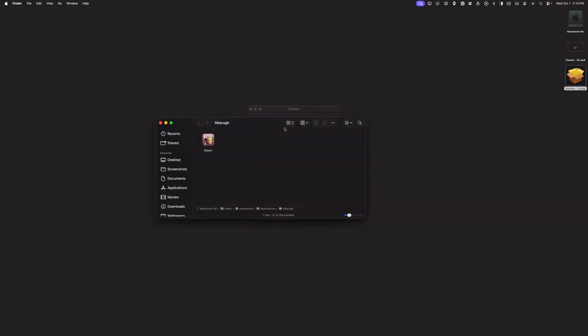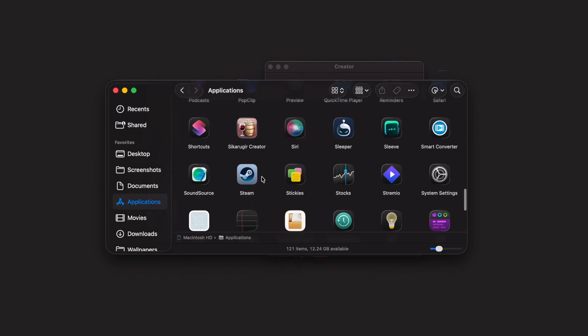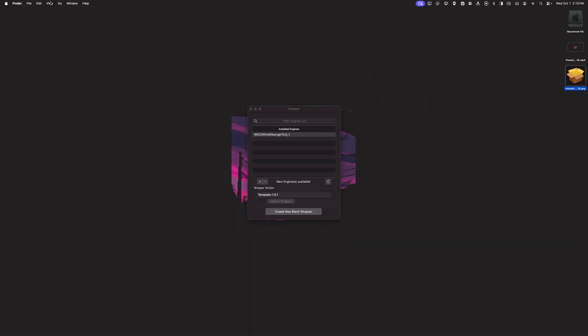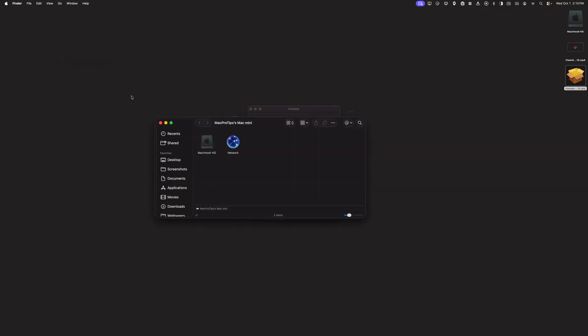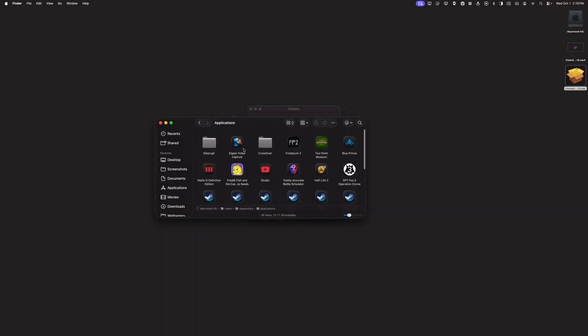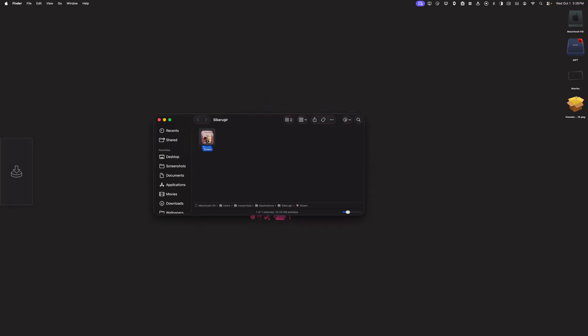Once our engine is installed, make sure you have it selected, then click Create New Blank Wrapper. Give a name to your wrapper — I'm going to name it Steam and hit OK. Make sure to give Sikaru Gear plenty of time to create your wrapper. Once done, click View Wrapper in Finder. Wrappers are automatically installed to Macintosh HD, Users, your username, and then the Applications folder inside the Sikaru Gear folder — note this is not your normal Applications folder. I recommend moving your wrapper somewhere easier to access, like your desktop or dock.